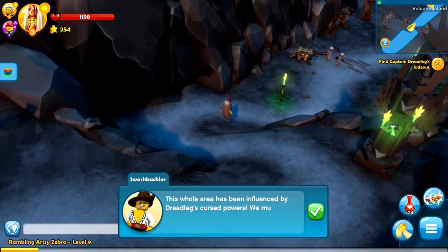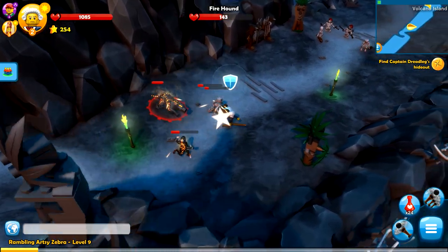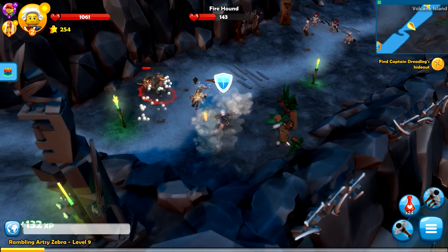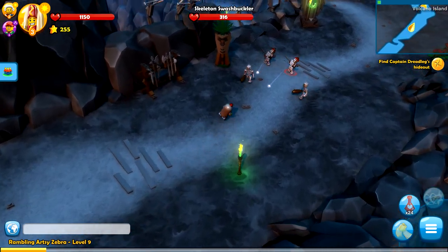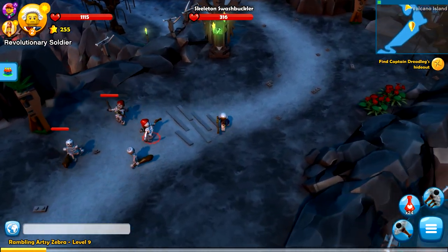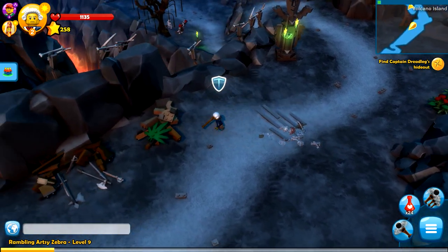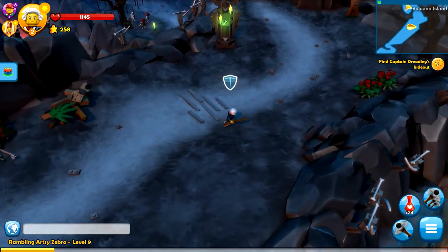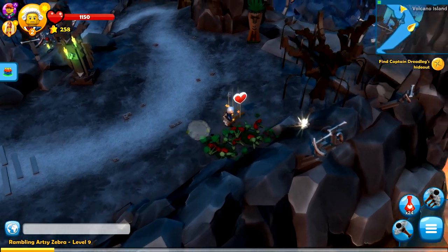I'm actually curious to see what his right click move is. His left click seems to be exactly like the Skydiver, where it's just a punch, but this is Hot Dog Roll — you trip and roll sideways, catching your enemies off guard. Influenced by Dreadleg's cursed powers. We must be getting close now. Let's actually switch to Hot Dog Man here. That is so cool. I think I like the Skydiver's special move better when it comes to efficiency — it definitely does more damage. But this guy has a really funny one. Hot Dog Man is awesome.